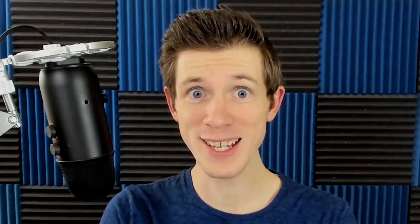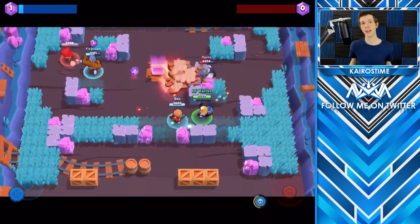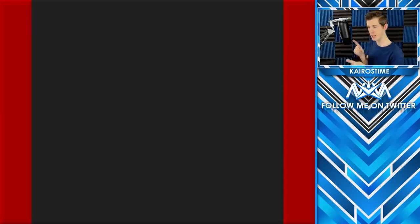The number one thing that new players do is that they bunch up in the middle, staying way too close to friendly brawlers. Don't do this! Now I am not just saying this because there are brawlers that do splash damage and can affect multiple brawlers at once, though that is an important factor. But if you look over here to my beautifully drawn arena of Brawl Stars, I am going to show you three different images to help explain why this is such a big issue.